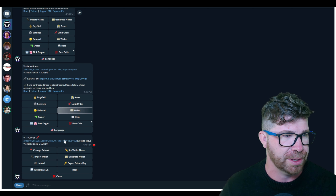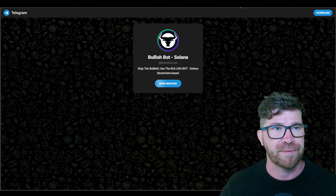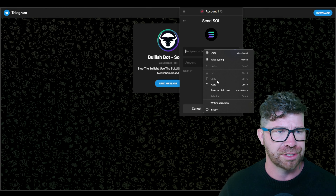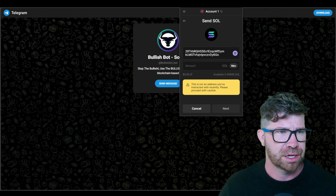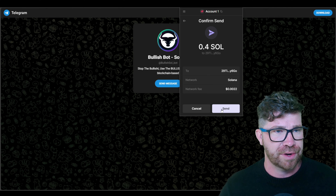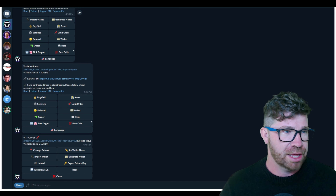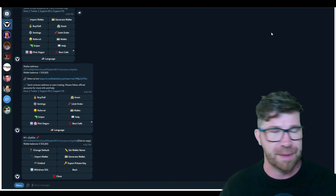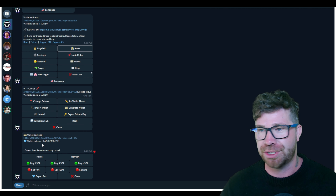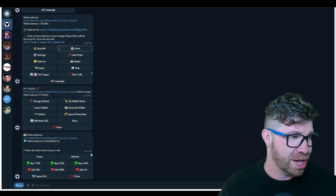We copy the wallet address, go back to Phantom, and do a deposit. I'm going to send 0.4 SOL. Click next, then send — and it is sending. Within about 10 to 15 seconds it's already confirmed and showing up in our bot wallet balance. That was really quick — that's the Solana speed for you.